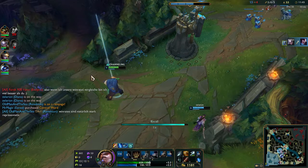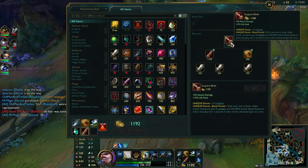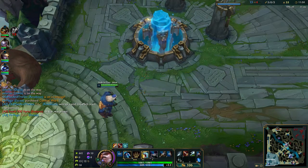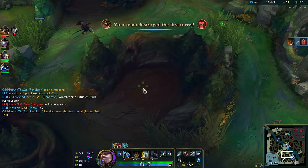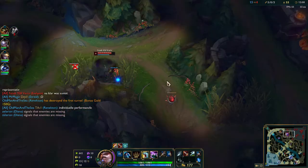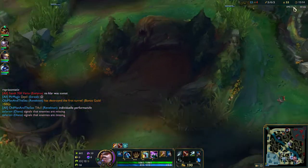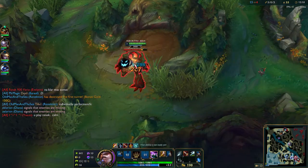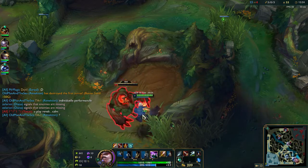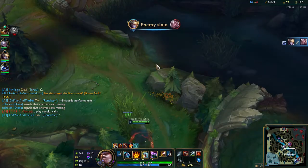We're going back — I got my Sanguine Blade! Next item will be Edge of Night for the health. Clearing red will give me level eight and I'll be three levels ahead of Evelyn. She's level six now which makes her harder to kill since she got that escape at six. Look how easy it is with the attack speed from Sanguine Blade.